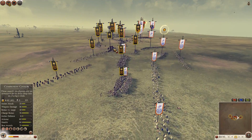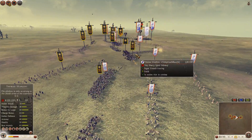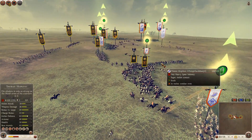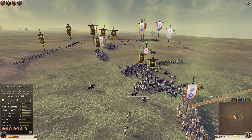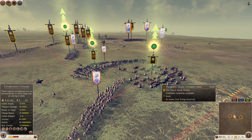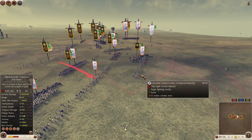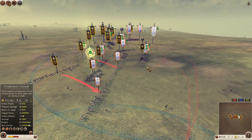Murat tries to sneak his companion cavalry through the middle — there is a gap — but it actually runs into the general. It tries to go around, sneaks just behind, and goes for the mercenary Cretan archers. A beautiful maneuver, that's for sure.